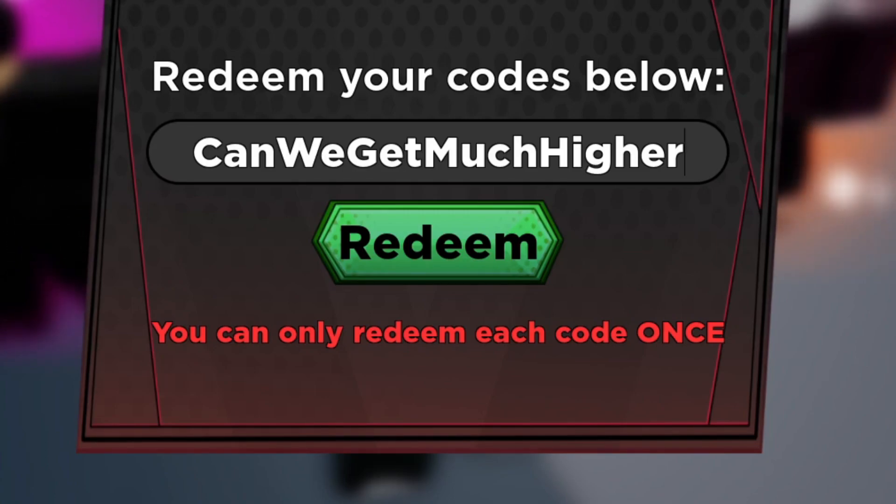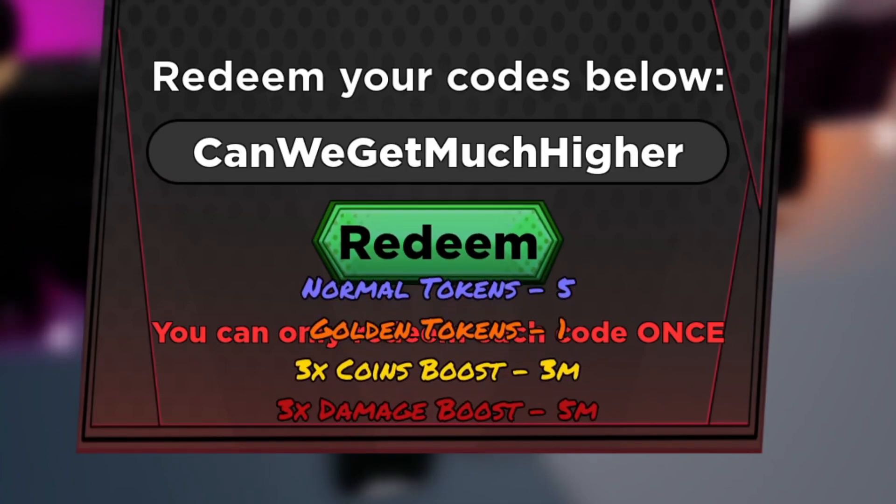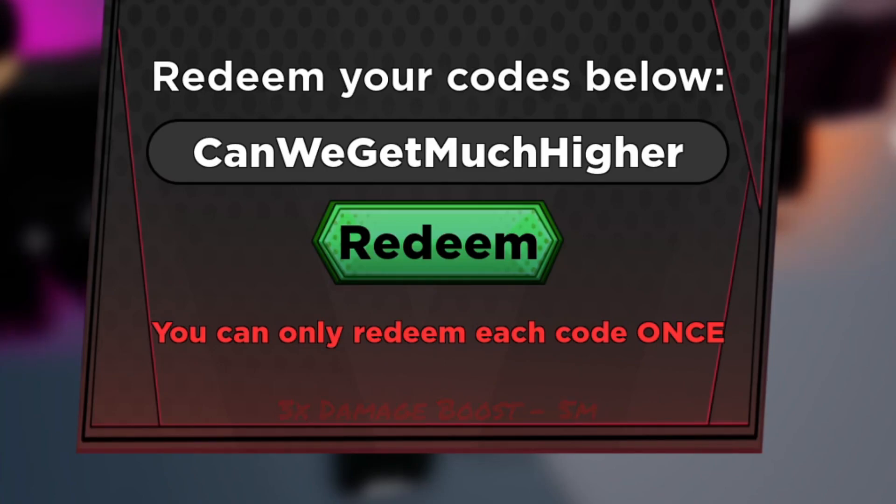The next working code is 'Can We Get Much Higher'. This code gives you one gold token, five minutes of 3x damage, and three minutes of 3x coins — a lot of multipliers. I'm going to go ahead and redeem this code right now just to show you guys that it's actually working.